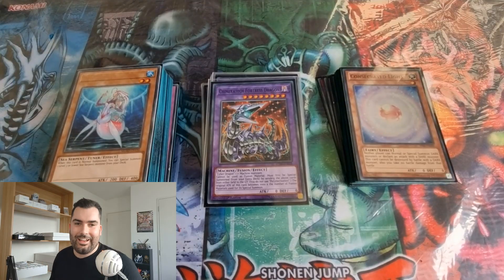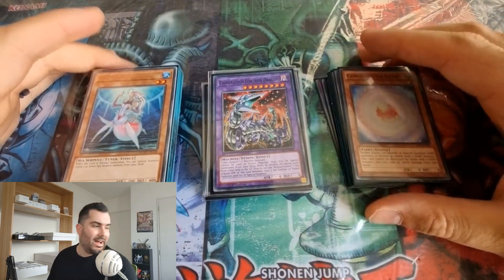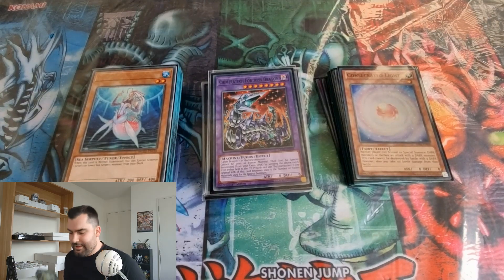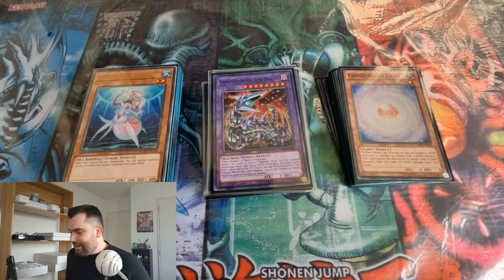What's up guys, welcome back to Card Spot. We've got a little different video for you today. As you can see, I've got a deck in front of me, a booster box in my hand, and a really nice mat — what does this all mean?